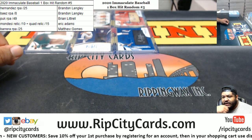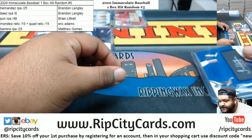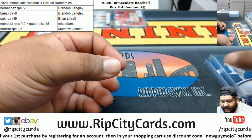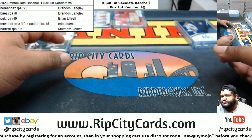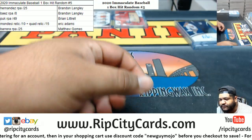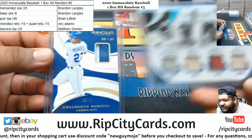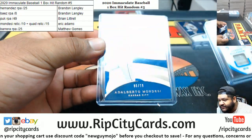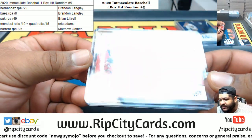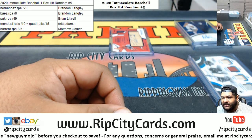Alright, so there it is. Brandon is going to get the Hernandez RPA to 25 and the Baez to 8 — nice, Brandon. Brian is going to get the Puck to 49. Eric is going to get both relics: the quad relic and the Mondesi to 10. And Gomes is going to get the Barrera RPA to 25. And there you go, that was the break. Thank you all, I'll get it out to you.